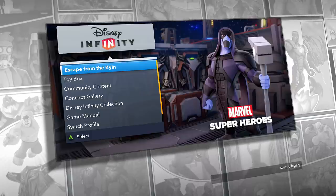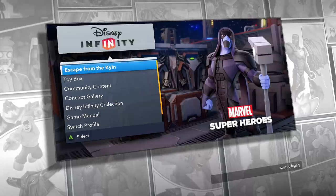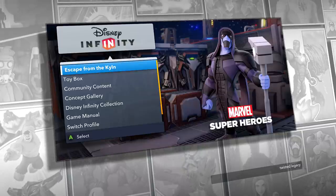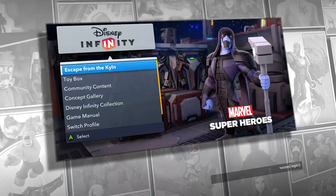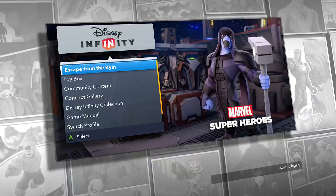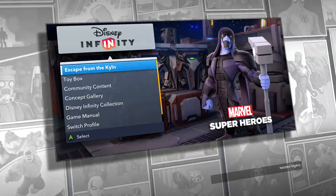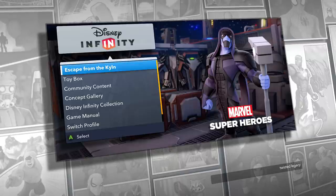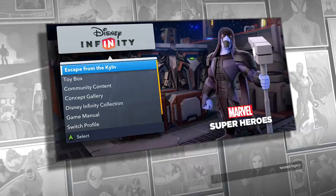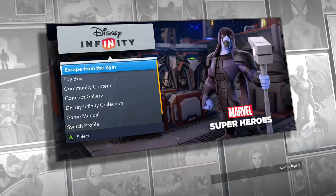Welcome to Disney Infinity 2.0 Marvel Superheroes. I'm here with Kyle and we're going to play the toy box called Escape from the Kiln. I'll be playing as Yondu and Kyle is playing as Ronin.